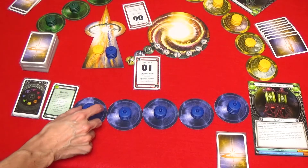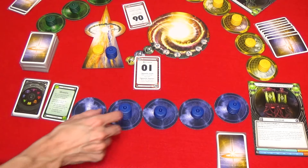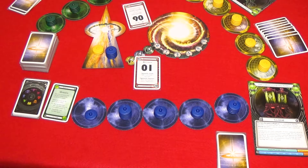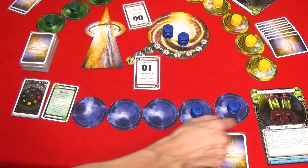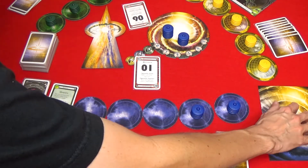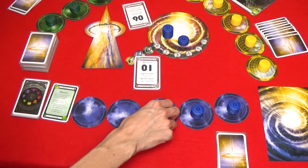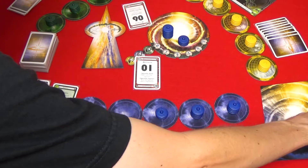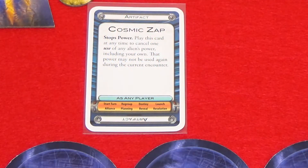You can only land ships on colonies if you already have a colony there. So if this planet had zero colonies I wouldn't be able to land my ship there. If you lose three of your home planets then you lose your alien power and you flip it upside down. If you somehow regain one of those planets then you can immediately flip over your alien card and begin using your power again. You can only zap a power if it's been used, so if a power doesn't require it to be used then the power can't be zapped.